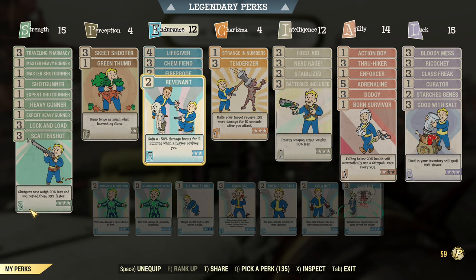On top of that, Revenant, as it's relatively easy to get a self-revive with the addition of scout banners — I like to add it. It's just 2 points and you can have this extra 50% damage.